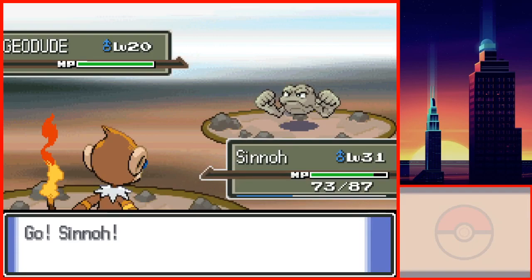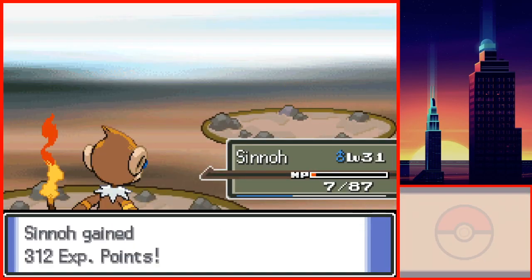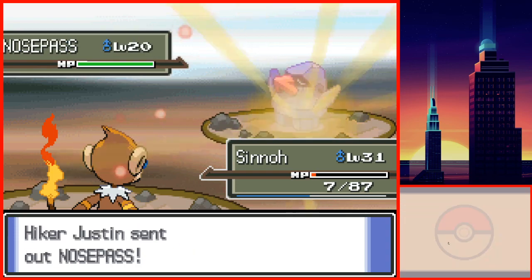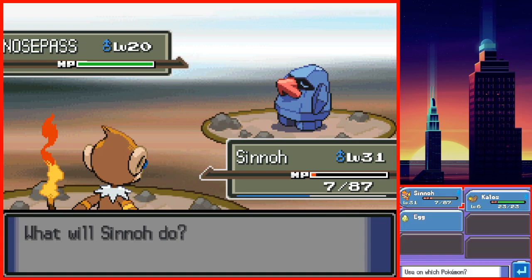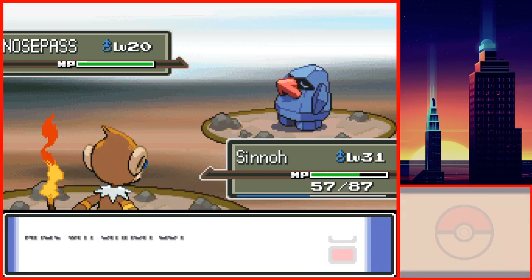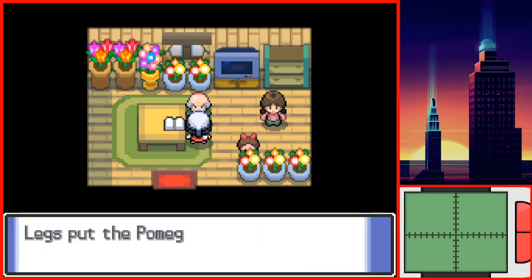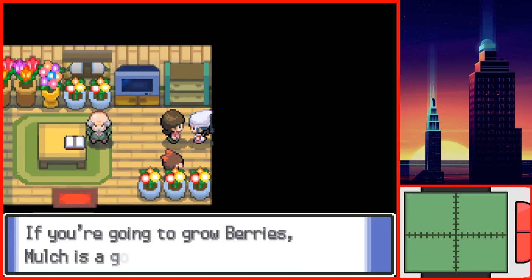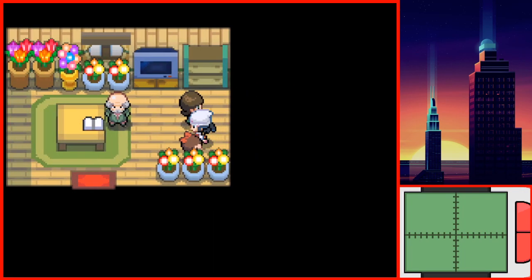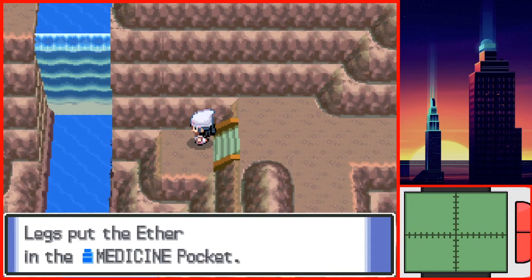There was one battle with a Hiker and his Geodude. The Geodude survived Sinnoh's Mach Punch with barely any health left and decided to use Self-Destruct. Sinnoh survived barely with about 5 HP. This run would have died since I didn't have any Revives, but thankfully Sinnoh managed to pull through. Before entering Hearthome, I spoke to the Berry Master and he gave me a Berry. I was too silly not to save before asking him, as he gives random Berries each time. I could have reset the game many times until I got a Leppa Berry.